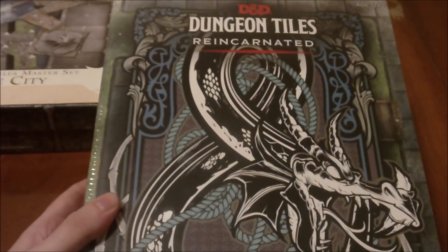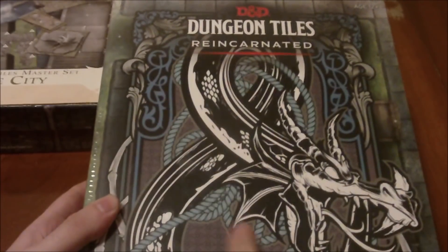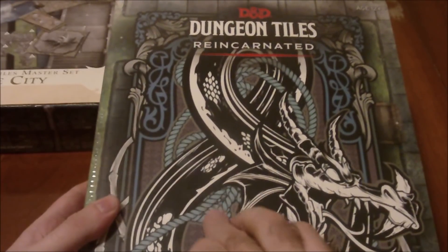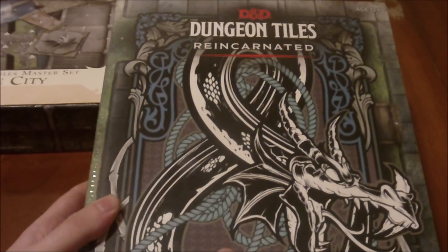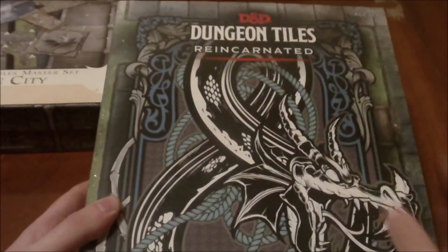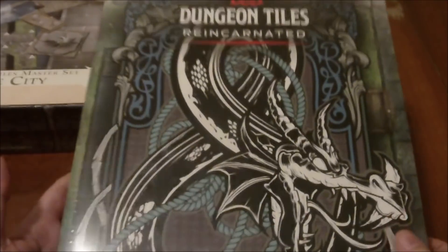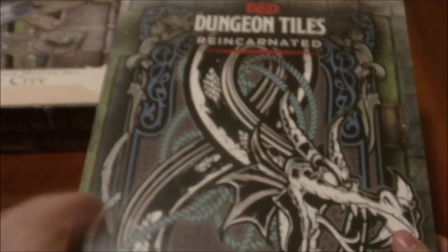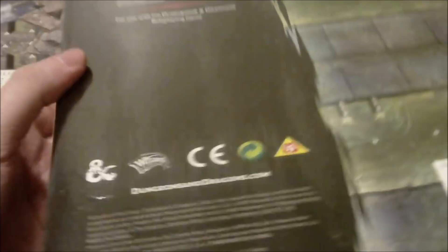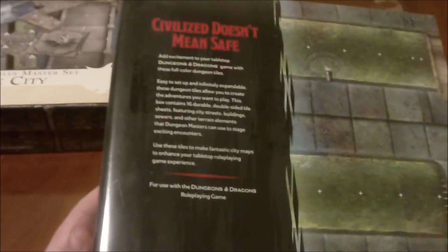The first thing I want to do is show off the packaging. It has the familiar Dungeons & Dragons logo we've seen on the Character Sheets and the Adventure Grid, with the only difference being the coloration. The Character Sheets were all grey inside with grey ropes. The Adventure Grid had red rope and red detailing. These tiles all have a blue look to them. This is the City set, and on the side you have your conventional 5th edition D&D logos. On the back —